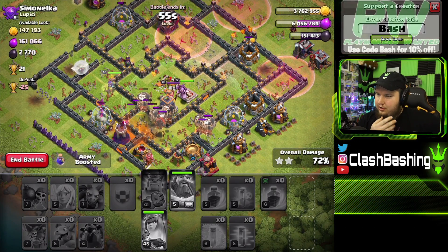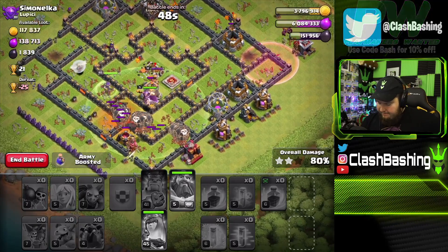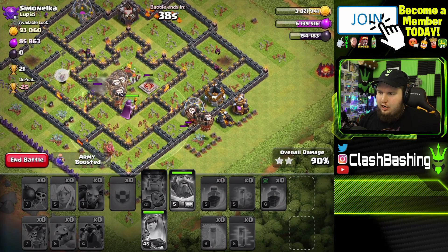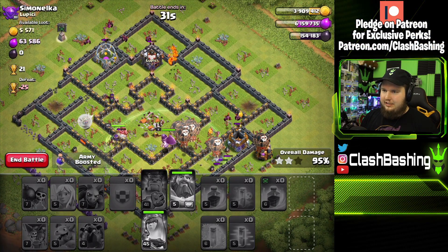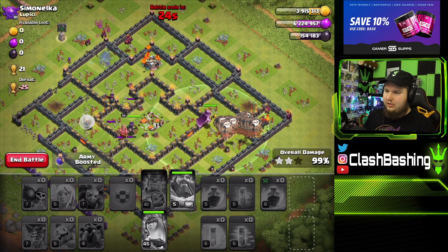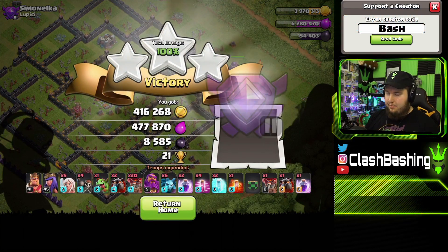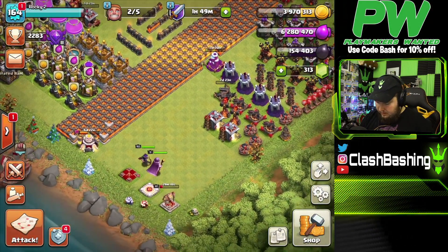I'm not doing a great job with the poison spell, but we're gonna get through this one. Not exactly what we were hoping to do but it's still gonna work — as long as we're gonna get the triple, that's all that matters. Look at that lava hound chasing the king! That's gonna be a nice triple. Our boost literally ran out shortly after that last clip, so we're off boosts now. But the Queen Walk Lalo is something I want to play with more and keep getting good at. 8,500 dark elixir — that's not too bad at all.